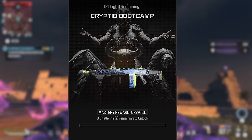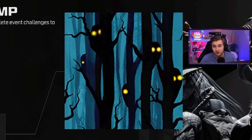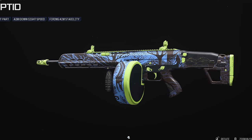The Cryptid Bootcamp event is now available and it actually has some pretty good rewards. It's got some pretty decent looking stickers, charms, emblems, and calling cards. But the thing I really want here is the Looking At You event camo. And if we can complete all these challenges and collect all these rewards, we'll get the Cryptid Blueprint for the Sidewinder that actually has an Aftermarket Part attachment. So let's go knock it out.